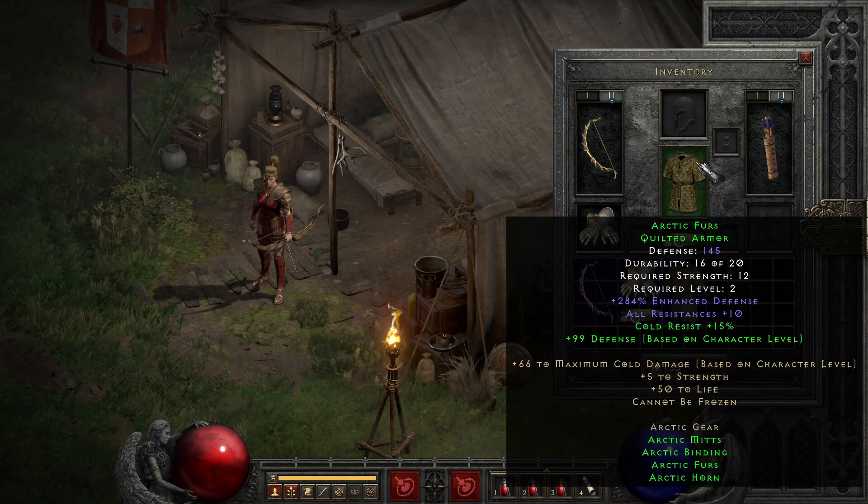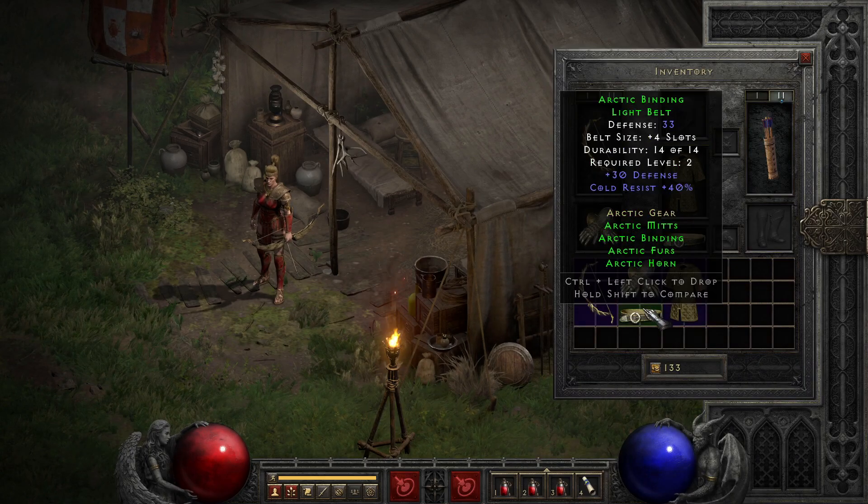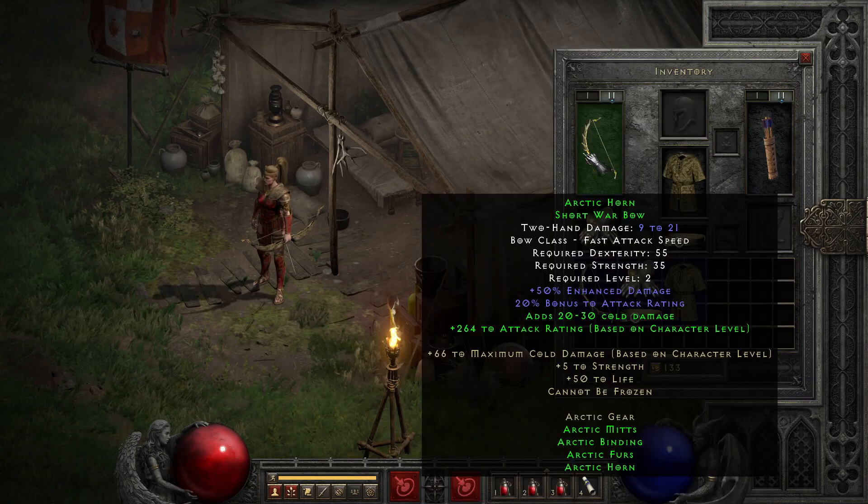The armor, Arctic Furs, is especially noteworthy with its 10% resist all, as well as a percentage-based bump to defense that will become important later. The Arctic Horn, despite being a level 2 requirement bow, will require some significant stats with 55 Dex and 35 Strength, meaning you won't be getting to use this after leveling up just once usually.